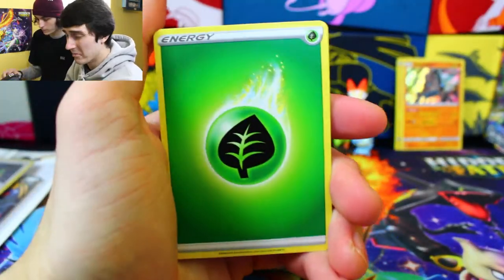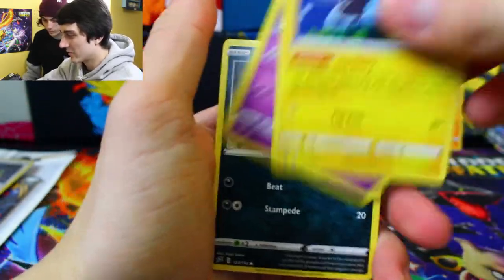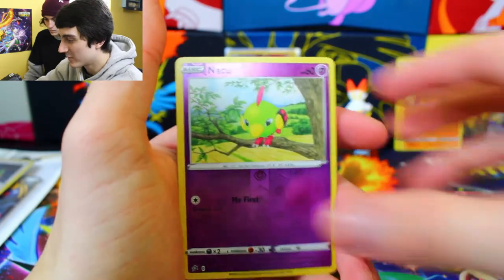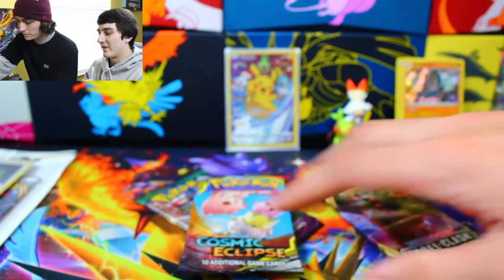Here we go — first pack of the box. We got Leaf Energy, Olenna, Luxio, Dracloak, Impidimp, Shinx, Sandy Gast, Rillacoley, Stunky, Reverse Holo Net Ball, and Butterfree is the rare. Nothing from that — that's fine.